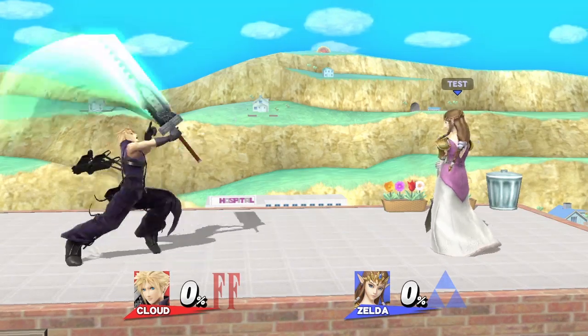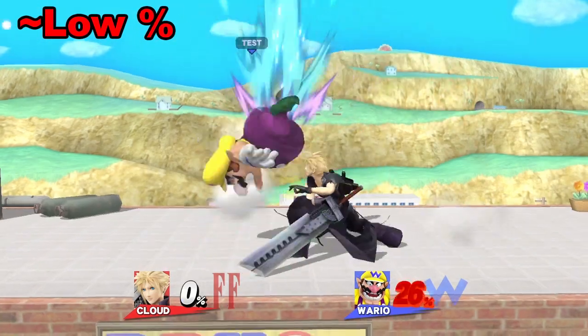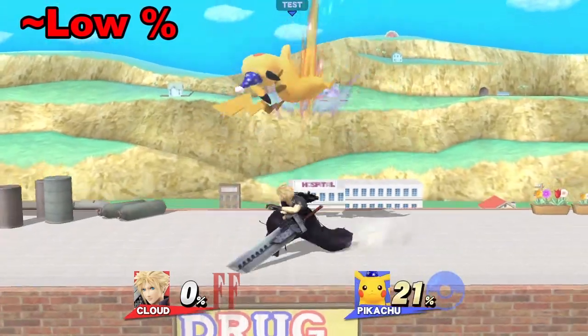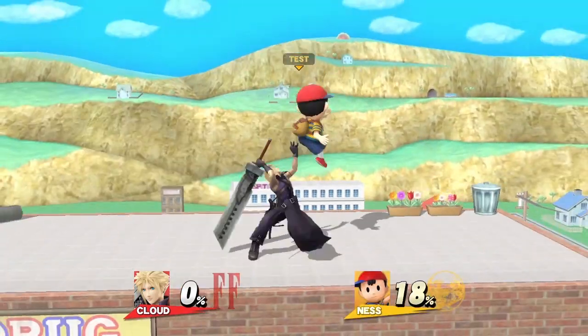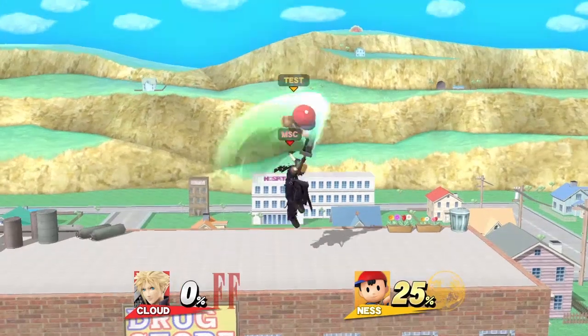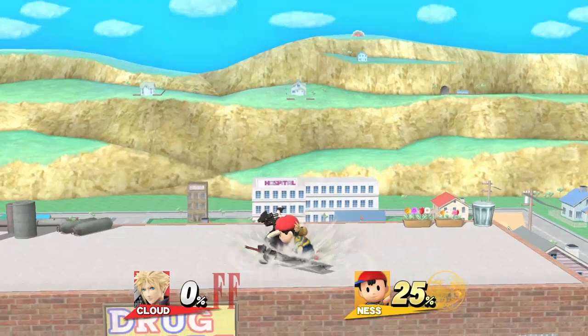Up tilt is a great move for comboing. At low percents, if you land a grounded up tilt, you can link two or three more depending on weight. After this, you want to do a neutral air, then fast fall it — this can cover the jump option. If they air dodge, a fast fall should allow you to land in time for a punish.